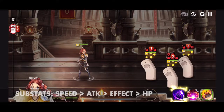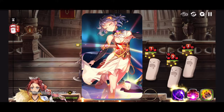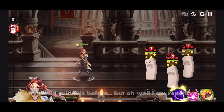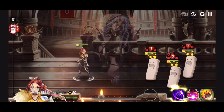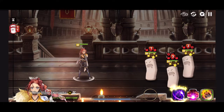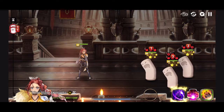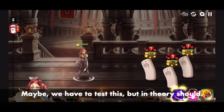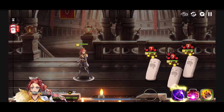For PvE substats, same priority as PvP: speed, attack, effectiveness, and HP. For the PvE artifact, I'm looking at Radiant Forever — the current challenge artifact. At max, it increases damage dealt to elite monsters and bosses by up to 50% on AoE attacks. Since she's essentially doing AoE all the time with Flame Release and her S3, it's a fantastic artifact for her. If you haven't gotten it yet from the challenge, I highly recommend doing so.